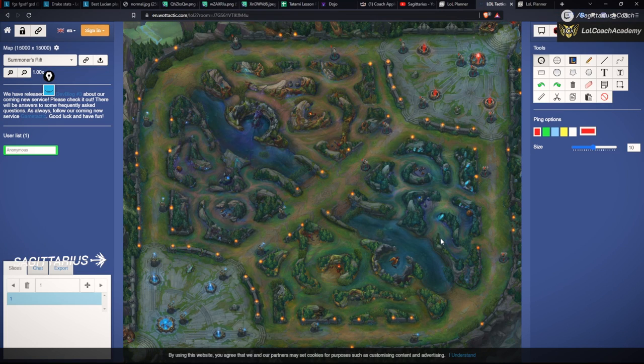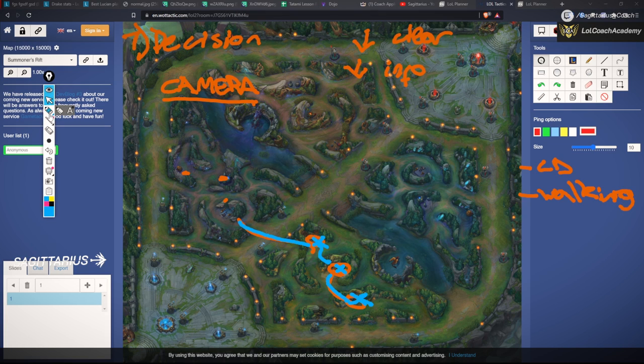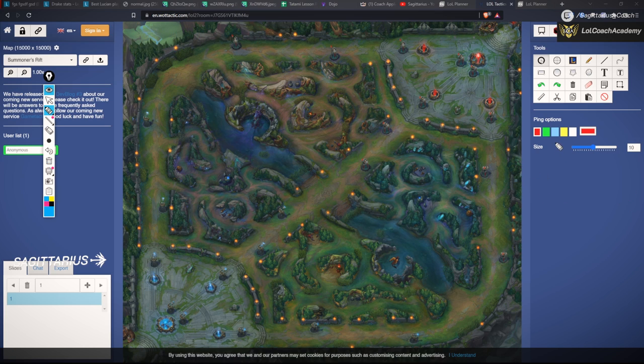That's the basics of how to make the decision of ganking. Then we have another part of the decision: what I call the champion select checklist. This involves two things: strong side and weak side, and setup. This is how you decide what lane to path towards early and what lane to gank. Setup means whether a lane can help execute the gank — CC, high damage, or mobility to get on the target or keep them in place.